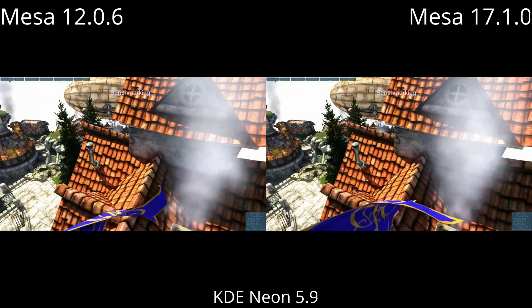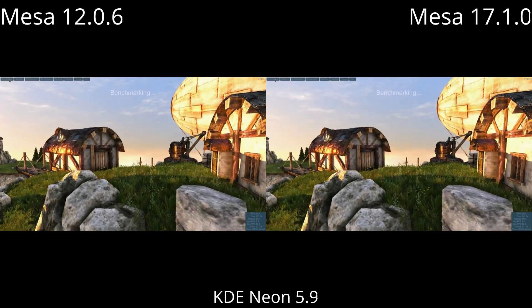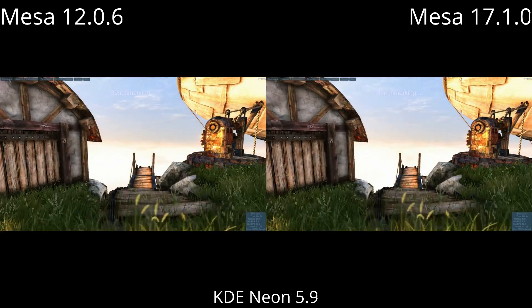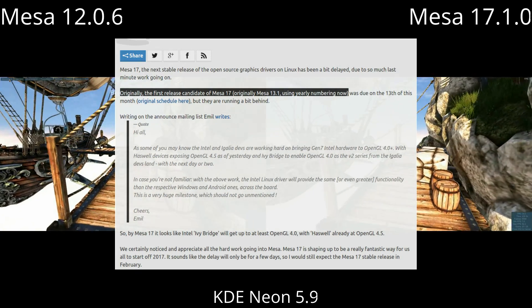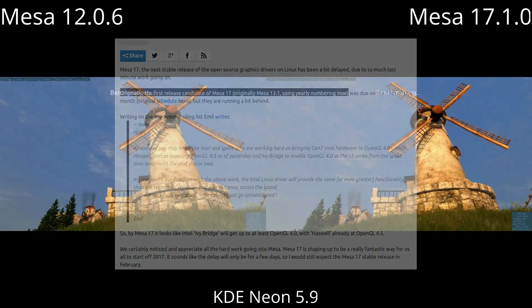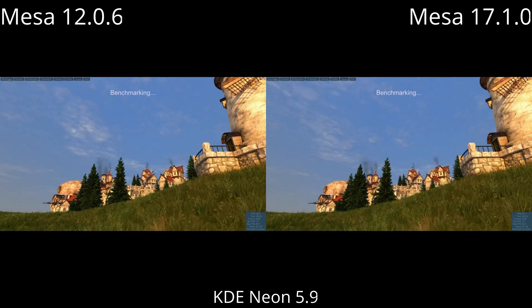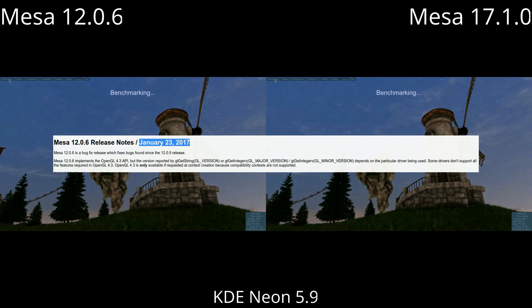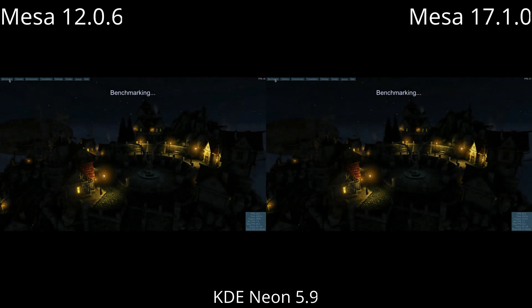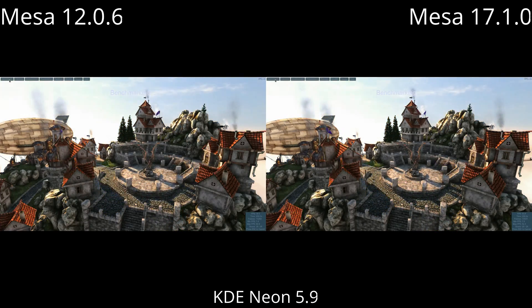The next most common comment is around the age of Mesa 12 and 17, and how Mesa 12 was released a long time ago while Mesa 17 is the most recent one. I know that numbers are hard, and apparently the Mesa team does too — that's why Mesa 12 was turned into Mesa 13 followed by Mesa 17. They're all part of the same family; they just changed their versioning scheme. I'm guessing that people saying Mesa 12 is old probably think it came out in 2012, and if that's what you think, you are wrong. Most of the other comments revolve around the myth that if you have the absolute latest bleeding-edge version of the drivers, you'll somehow magically get better performance — and I'm pretty sure this video proves that is completely untrue.